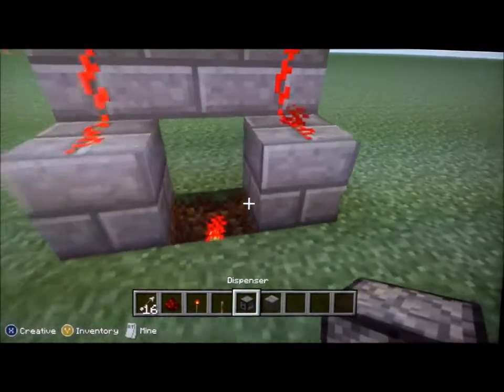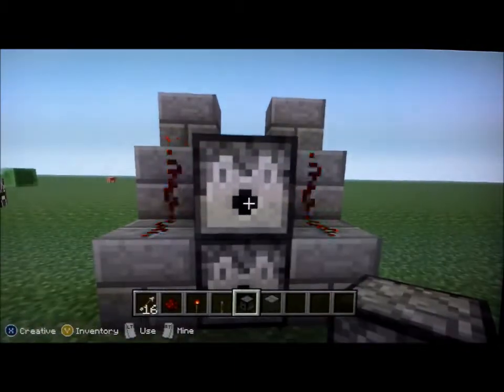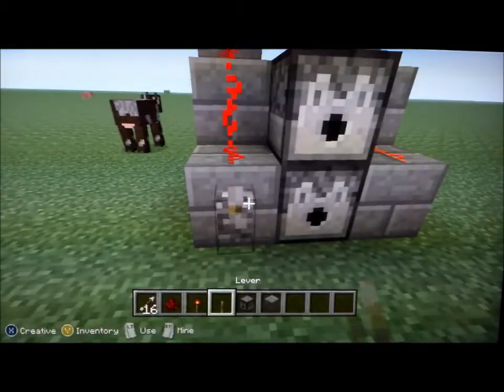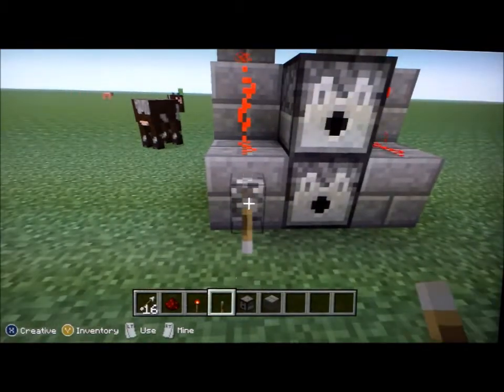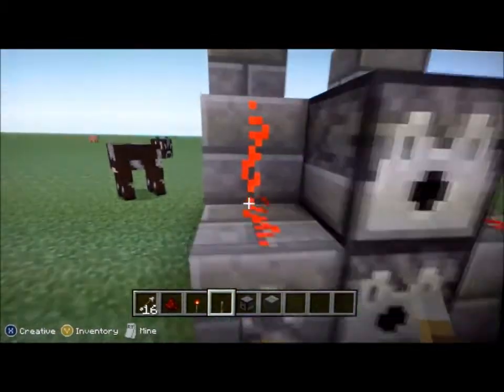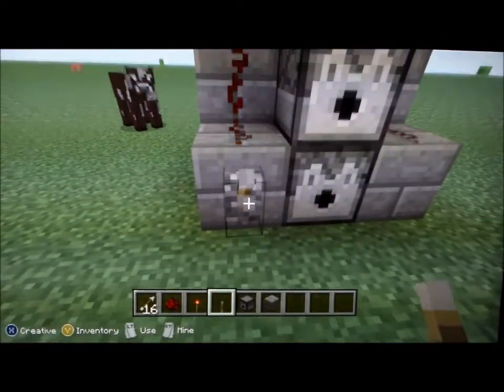Then you take dispensers and you stack them like that. Then you gotta put a lever on. When you flip the lever one way, the redstone won't be blinking — that means it won't shoot.